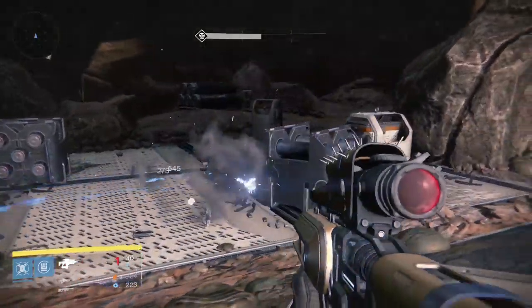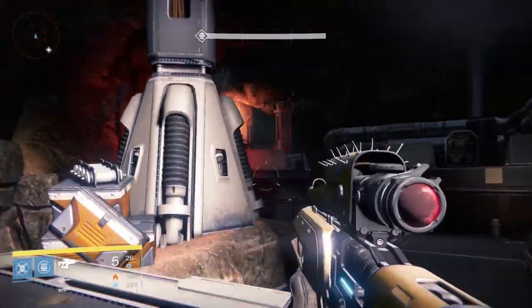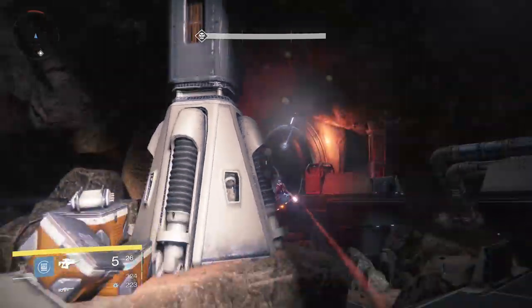Hip Fire is Plan C's first bonus, which gives bonus accuracy while aiming from the hip. In certain close range situations, this saves you time that you'd normally spend scoping in.